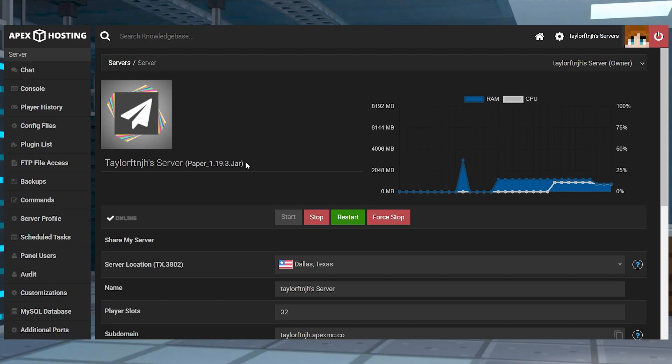Before you get started, make sure you're running a Paper or Spigot server at a version of 1.19.3 or higher, since the plugin is not going to work on earlier versions.